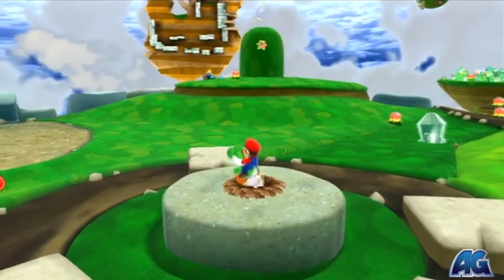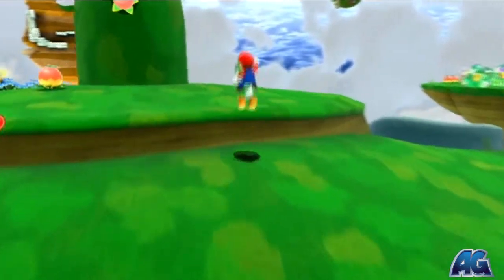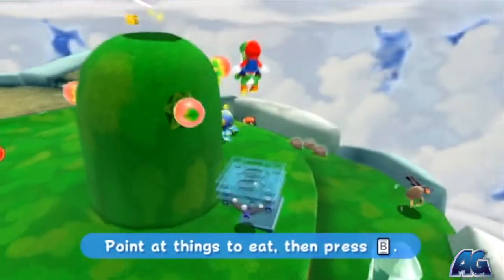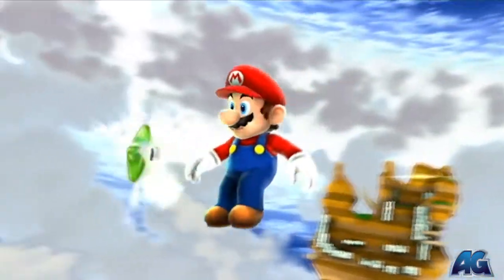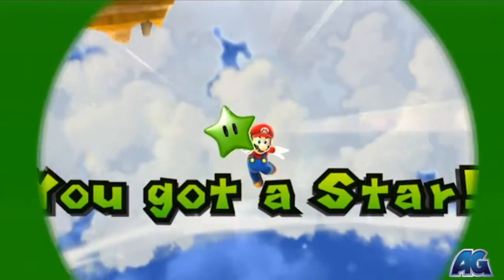Now if you remember where you got the comet coin, which is straight ahead of that round shape thing, you're going to want to come up here, and if you can get up here just launch off Yoshi by holding Z and A and you'll be able to grab the star. Woohoo!